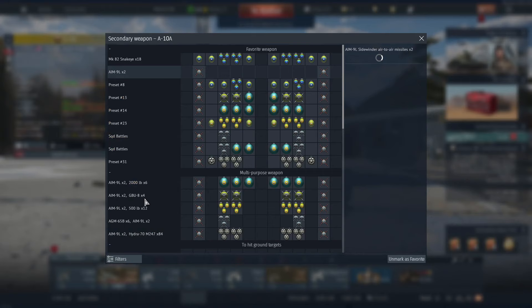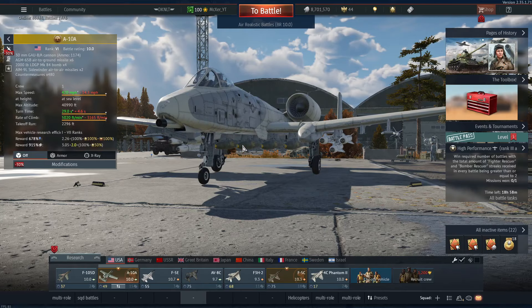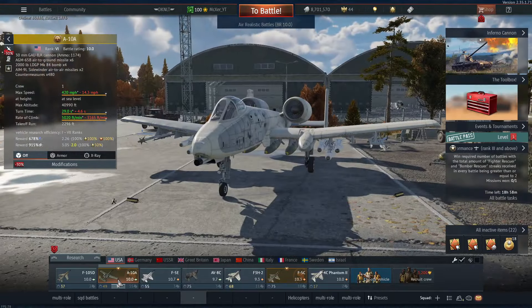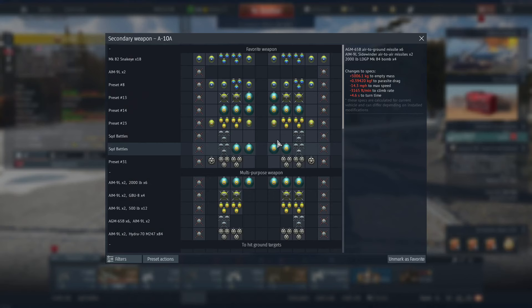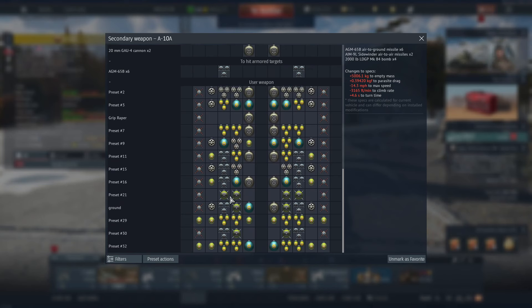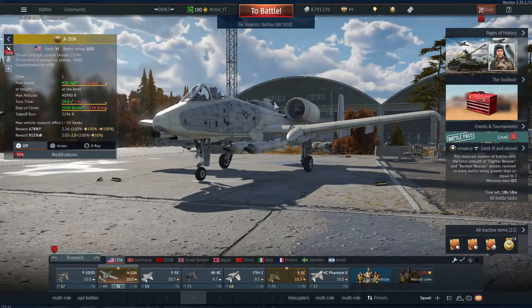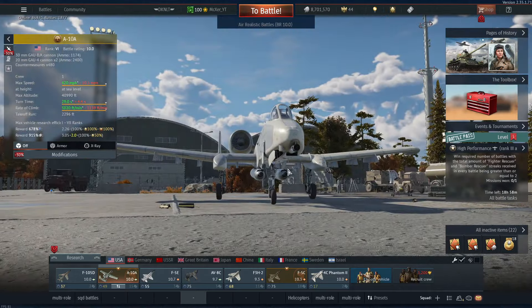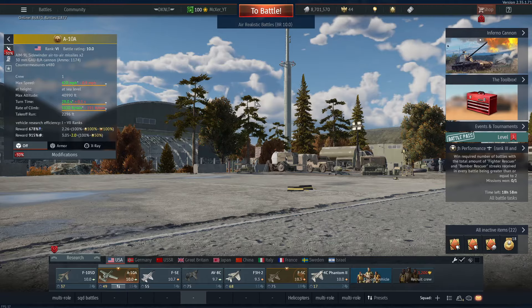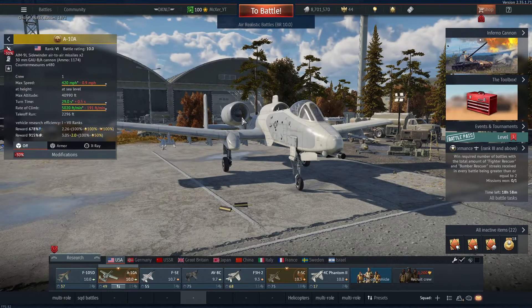The A-10's secondary weapons — my favorite loadout for ground battles is four 2,000-pound bombs and six AGM-65Bs. Overall for secondary weaponry, it carries a good amount: GBUs, 500-pounders, 2,000-pounders, and gun pods. Gun pods are crazy funny for head-ons, but make the aircraft turn extremely bad. Overall the aircraft is not a bad plane at all. If you're looking to get it, I suggest using it as a ground-pounding aircraft, either in ground battles or in air battles.